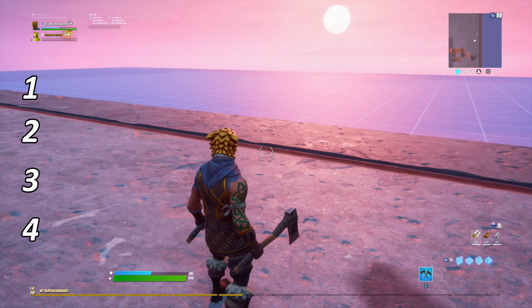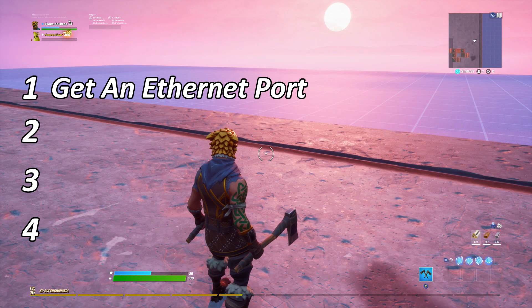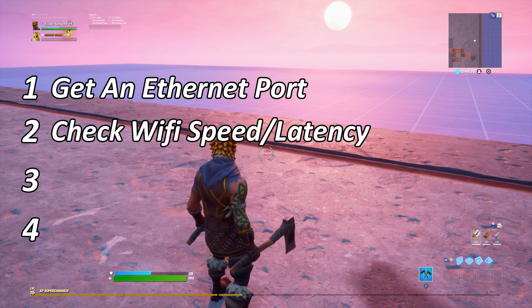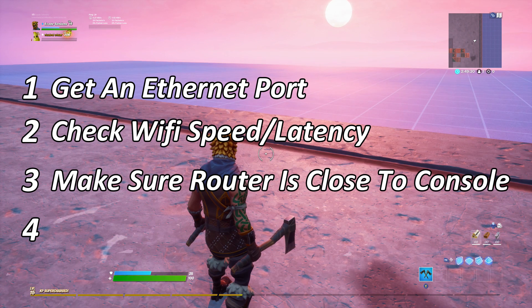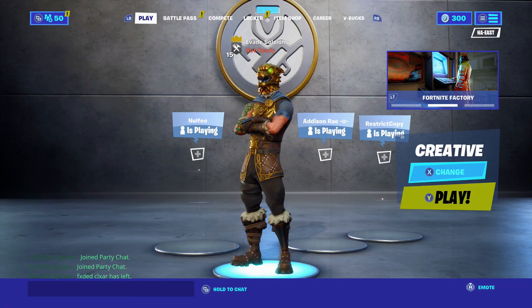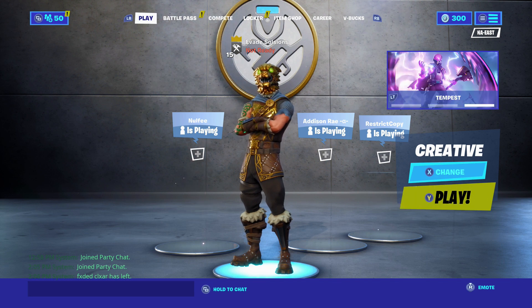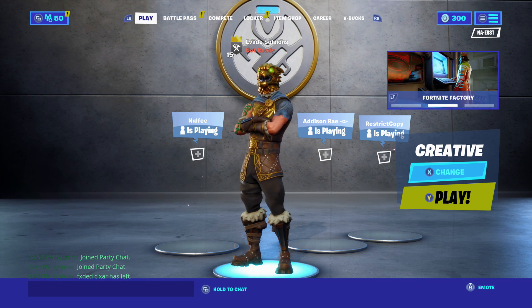To wrap it up, the four things you can do to decrease your edit delay are: number one, get an ethernet cable; number two, make sure your Wi-Fi connection speed is sufficient; number three, make sure your router is close to you; and number four, get fiber optic internet. I know I didn't only cover things related to the console itself, but I want to provide as much information as possible in case your edits are a little slower than usual. If you enjoyed, make sure to drop a like on the video — see you next time.